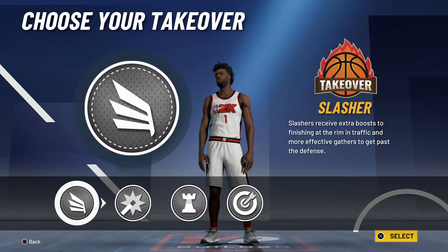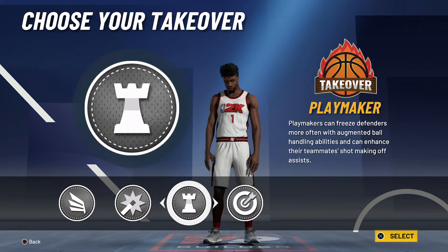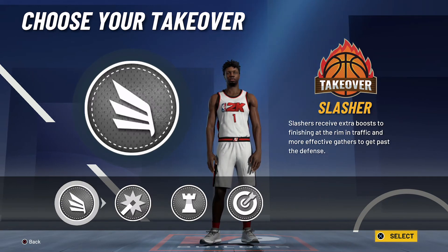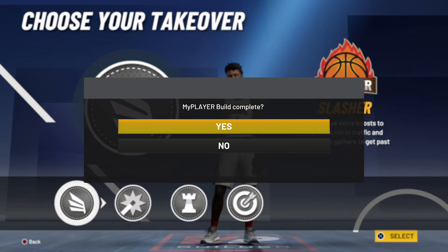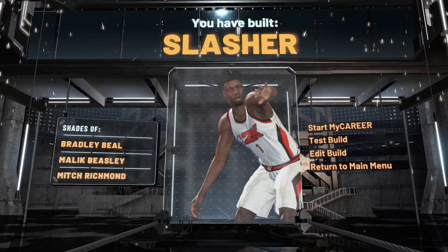For the takeover, I would suggest you go with the slasher takeover. He does have playmaking abilities as he is a combo guard, and you can spot up as well, but I think it makes the most sense to go with the slasher takeover. And the build is complete — you have built a slasher with shades of Bradley Beal, Malik Beasley, and Mitch Richmond.